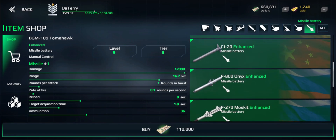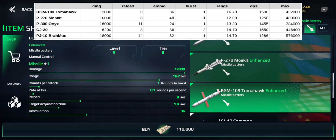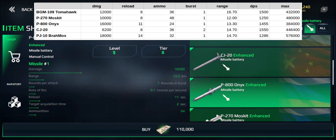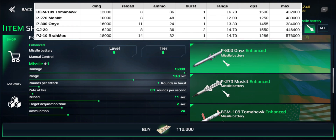So how do these compare? If we're looking at the actual stats, we'll see very quickly that the Tomahawk has a damage of 12,000 whereas something like the BrahMos has a damage of 18,000. So the obvious first thought is 'well this one's better' — but it isn't. It depends. The Tomahawk is subsonic and the Onyx and BrahMos are supersonic, though I'm not sure if speed is modeled in game or if they all fly at pretty much the same speed.